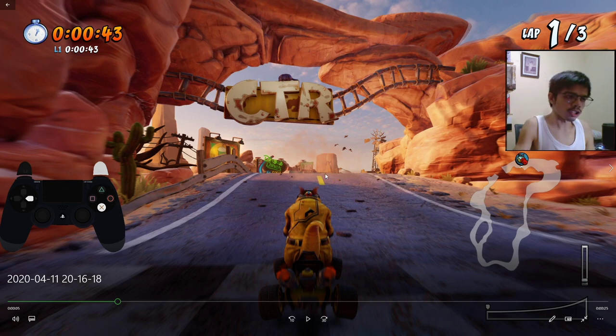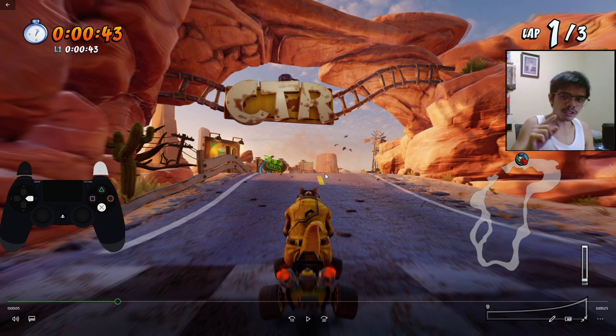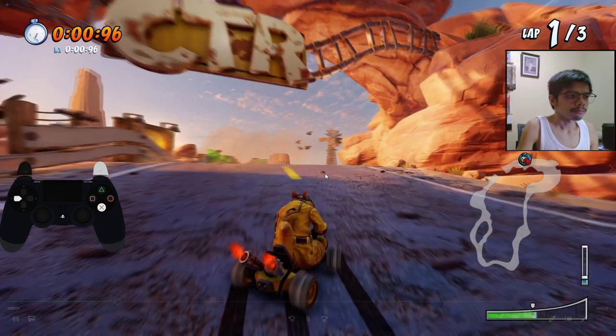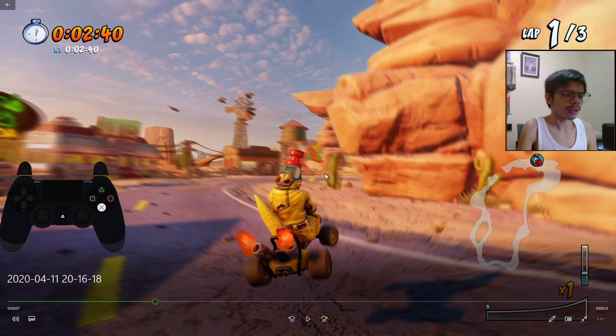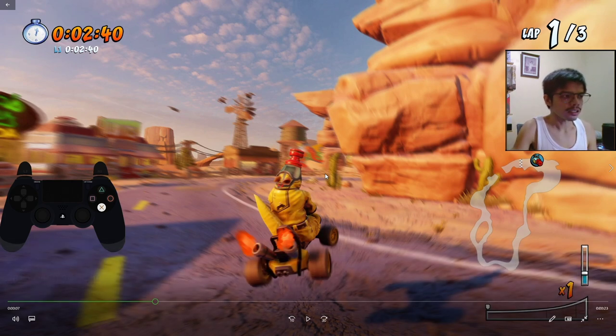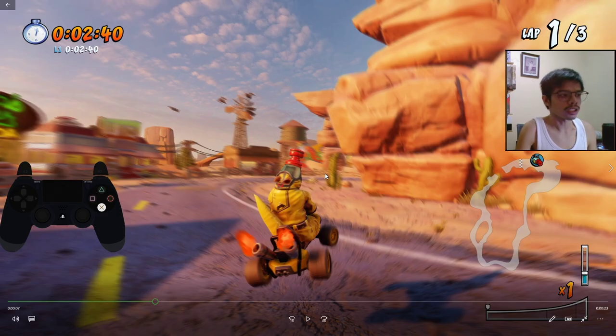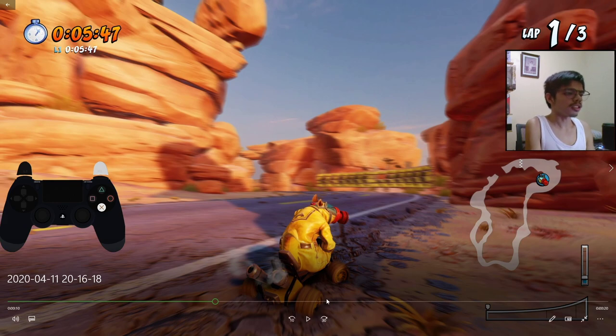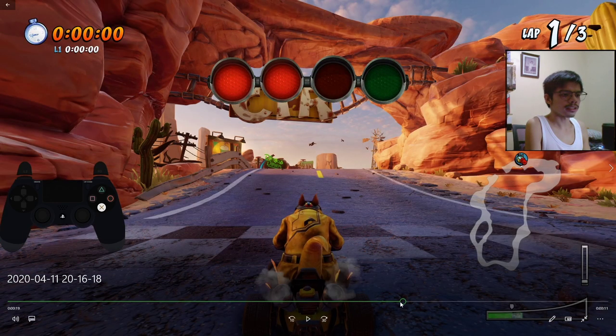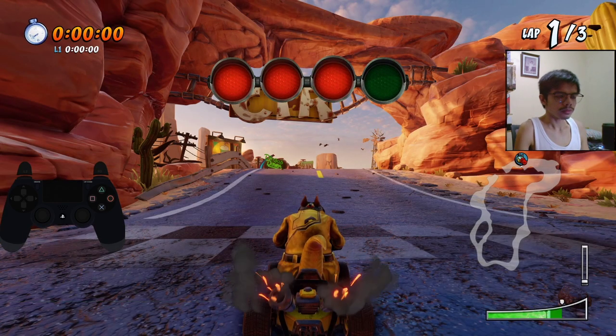You time your boost, then jump. Make sure you have a little bit of air time — that is significant — so that you can skip more of the slowdown. Then just press the jump button whenever you see Dingo Dell landing, to minimize the slowdown on the shortcut.